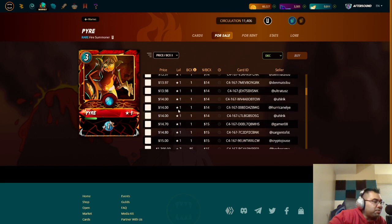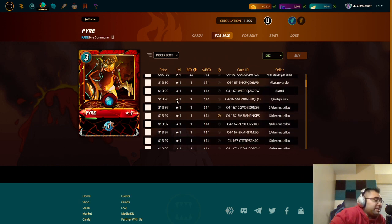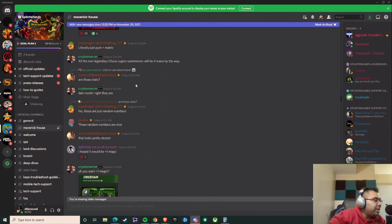I do wonder if Pyre's price will go down now. On stream earlier I had folks telling me they were planning to sell their Pyres and just focus on grabbing Tarsa when available. It'll be interesting to see how they're priced, because there will be way more Tarsas in circulation than Pyres. Right now there are only 11k Pyres, but with Chaos Legion we're getting something like 75 million cards total, including airdrops and promos - it's gonna be nuts.